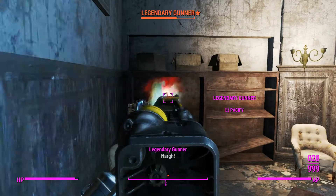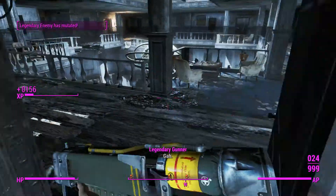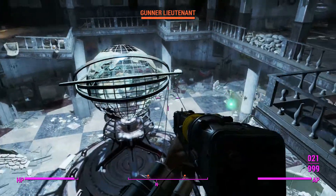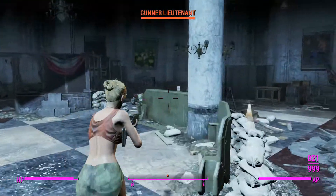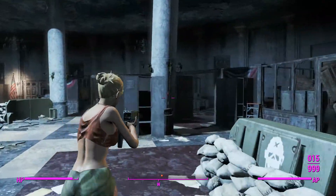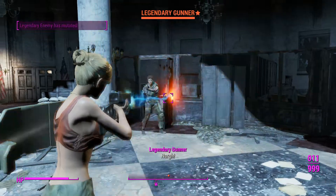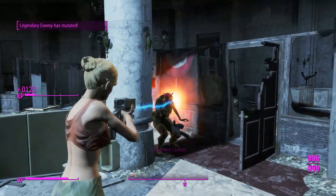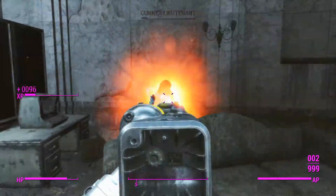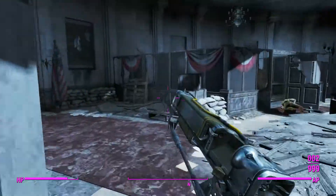Unlike the laser rifle we used yesterday which was appallingly bad, we'll be able to take out these gunners with ease. Just go in nice and close and start shooting them all — yeah, this thing does like 300 damage, 150 both energy and ballistic, so it's actually able to pulverize people despite not being automatic at all.